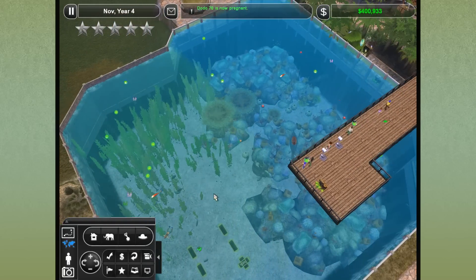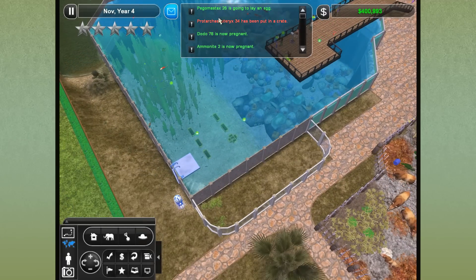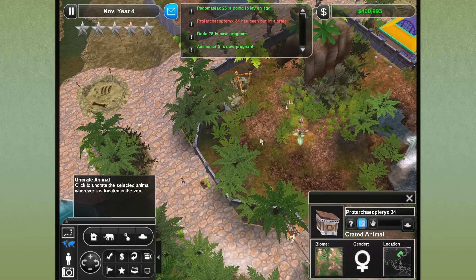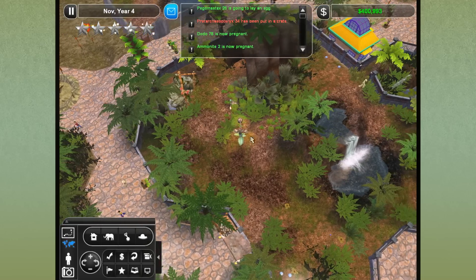I think pretty much everybody is happy except for our Ammonites, and whoever has just been put into a crate. Why have you just been put into a crate? How did you get over here? I don't even understand! Go over here and stop being silly. I have no idea how they got all the way out there - that was kind of amazing.